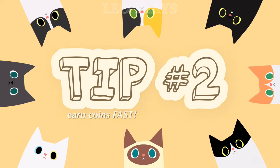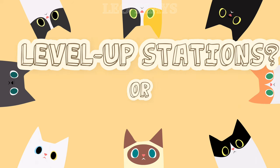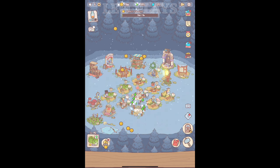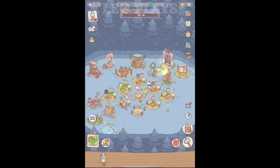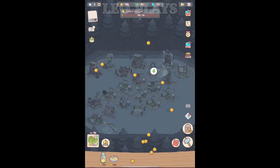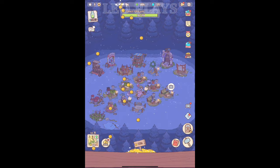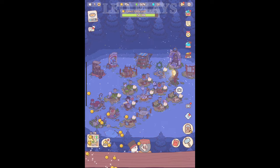Tip number 2: how to earn lots of coins fast. Here's the question — do you level up your stations or save up your coins? Which one allows you to level up faster? I'm not the biggest fan of the phrase 'you have to spend money to make money,' but this is literally the case when you play Cats and Soup. If your strategy is to save up all your coins and spend it on new facilities, then you're doing it wrong.